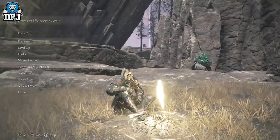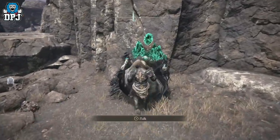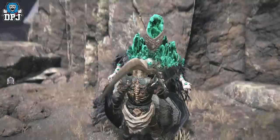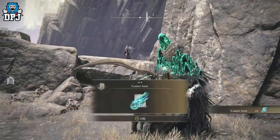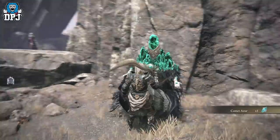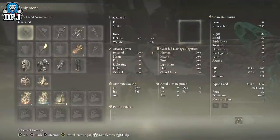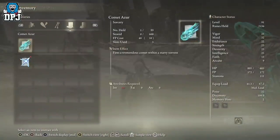So now we just stand back up and we speak to this NPC. And upon talking to this dude — although he doesn't really talk to you — what he does do is give you the Comet Azur. And there we have it, people — I'll showcase it to you. It is an absolute beast of an item.